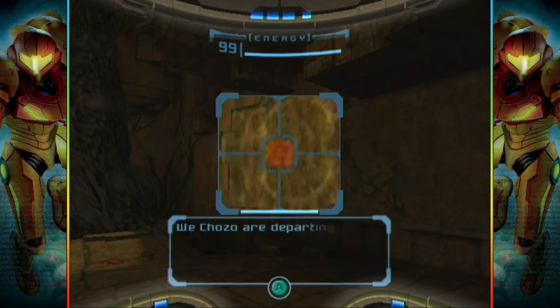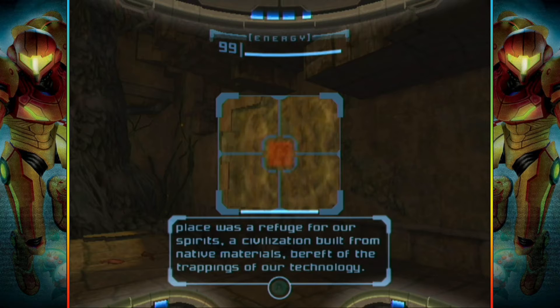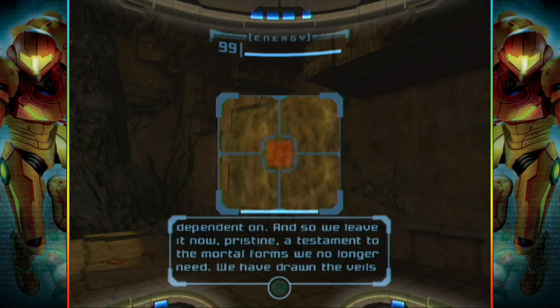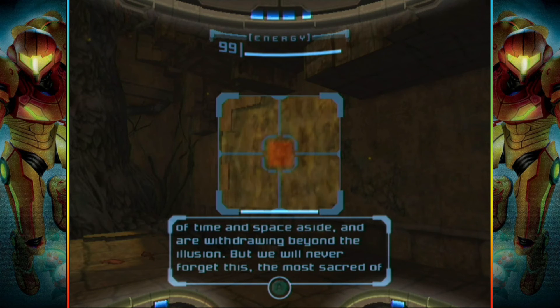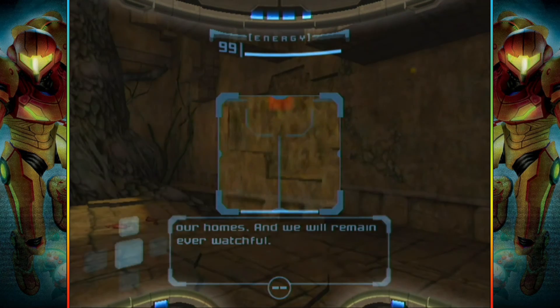A new Chozo lore entry — Chozo script translated. We, the Chozo, are departing now after so many years in peaceful seclusion here on Talon 4. When we came, this place was a refuge for our spirits — a civilization built from native materials, bereft of the trappings of our technology. We were linked to the land here, kindred to the plants and animals, far away from the machines we had become so dependent on. And so we leave it now, pristine — a testament to the mortal forms we no longer need. We have drawn the veils of time and space aside and are withdrawing beyond the illusion, but we will never forget this, the most sacred of our homes, and we will remain ever watchful. Oh. Cool.